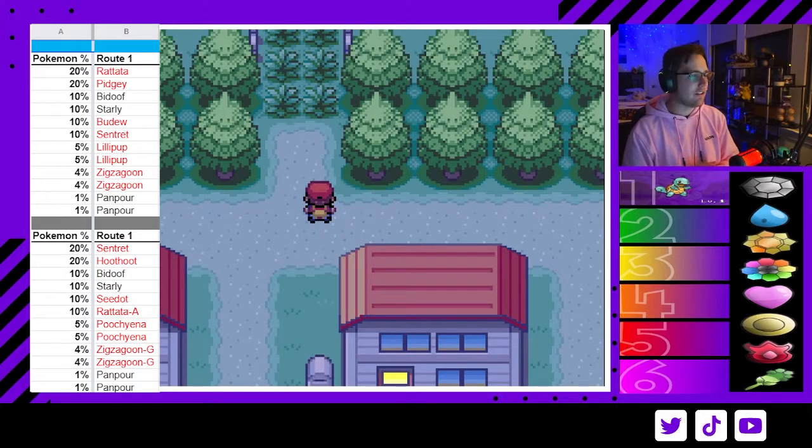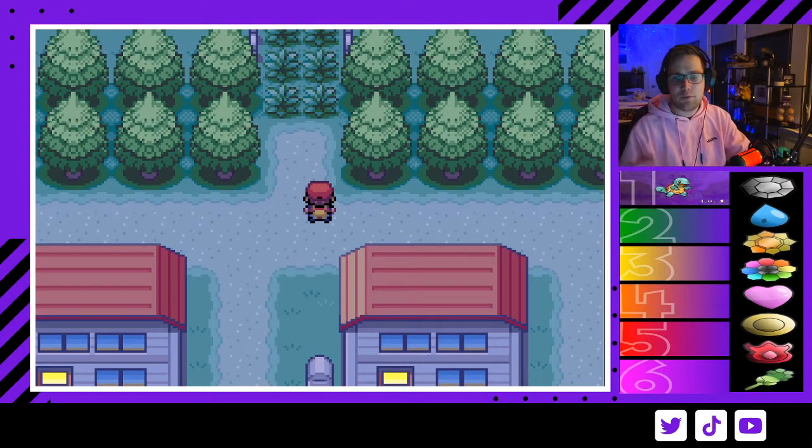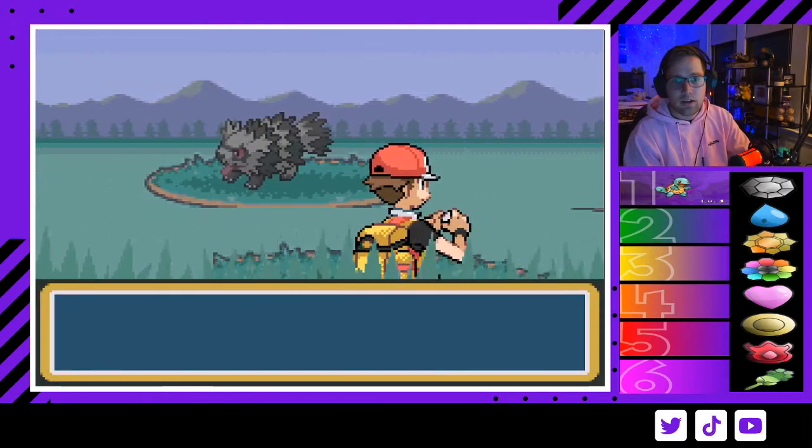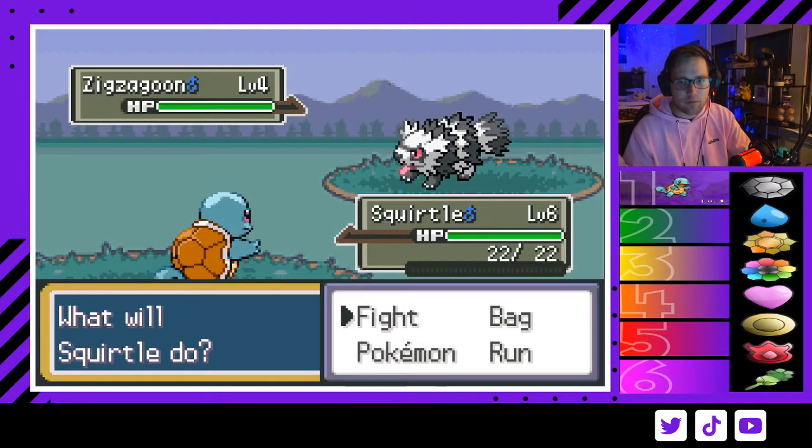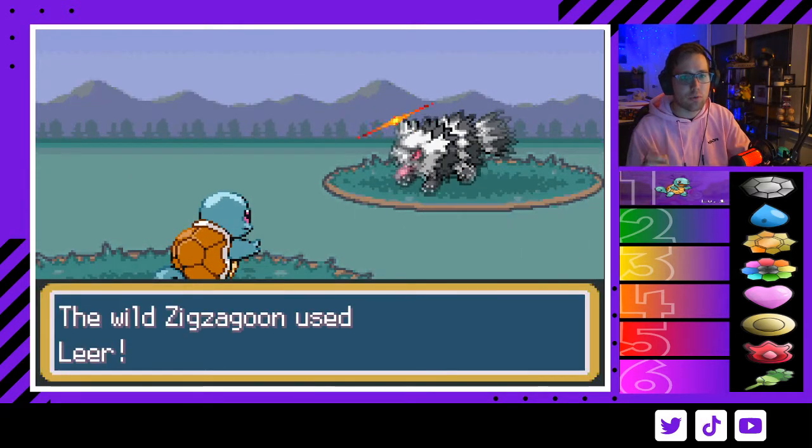If you could get a Starly or Bidoof, I think both of those are really solid counters and they're available at both times. I'm going to go with the nighttime encounter, but if you want daytime just switch your system clock. We get G-Zigzagoon — an insane encounter with about a 4% encounter rate and it's a super good Pokémon.